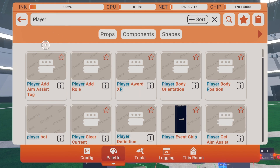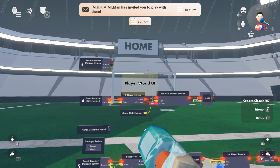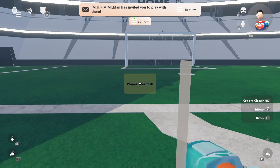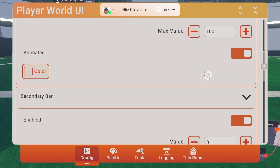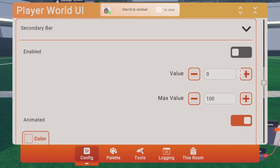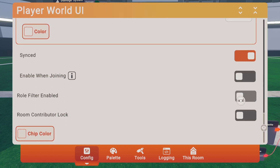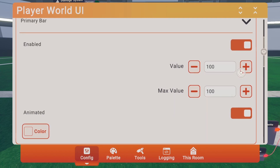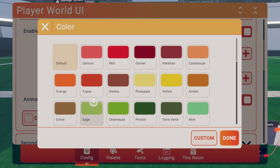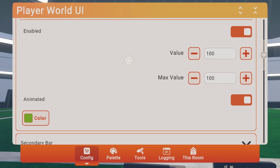To show your health above your head, place a 'player world UI' chip and configure it. Disable anything you don't need — if you don't want a secondary bar (used for shield) disable it. If you don't want text, disable it. Enable 'enable when joining' and set the primary bar to enabled. Change the color to green.